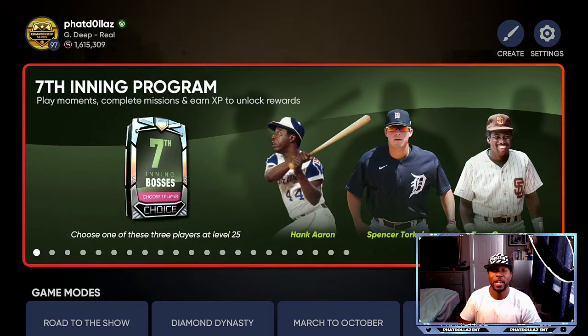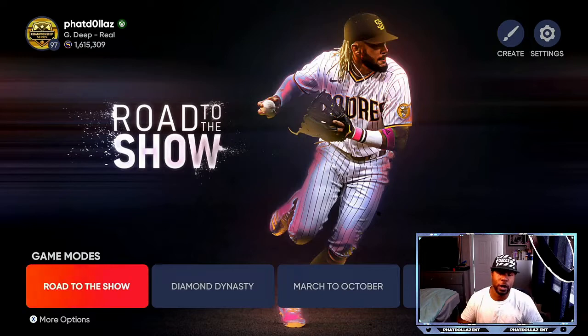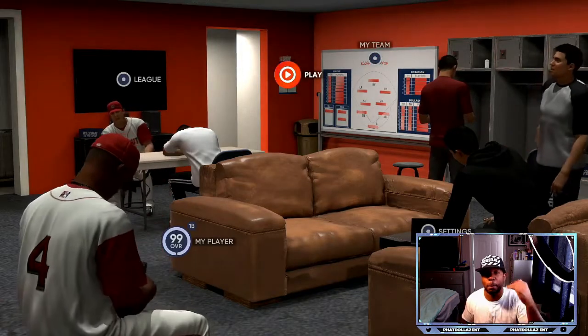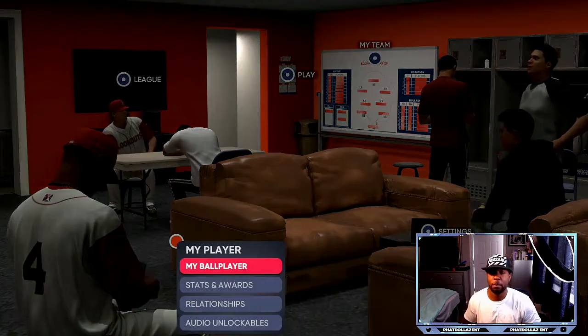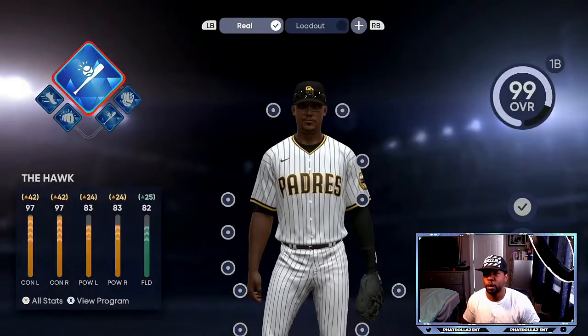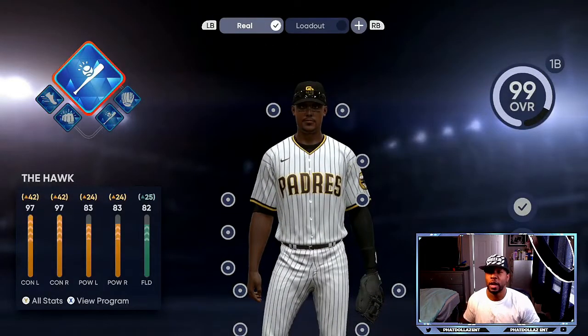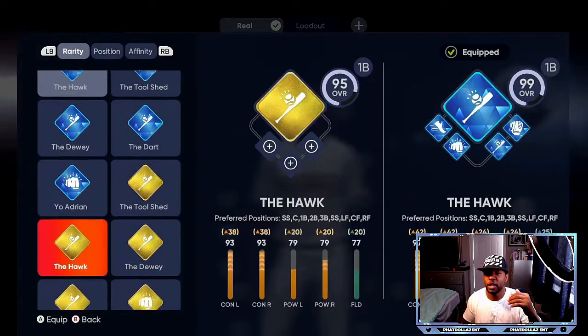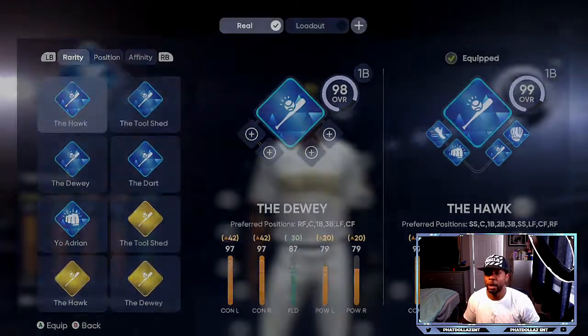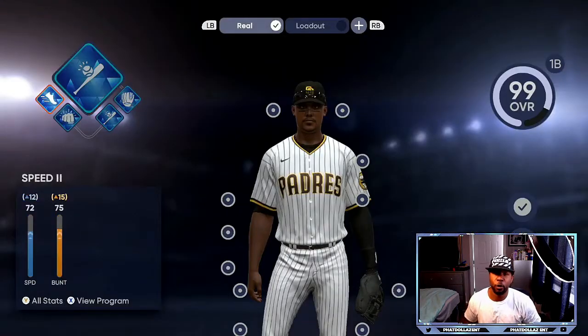Let's get into the best method to get your inning bosses. The first thing you're going to want to do with the XP cap is to make sure that you are utilizing the walk method. You are playing regular games like conquest, and then you are using the ball player method. Come down to your ball player, down to your loadout and to the program — right now I am using the hawk. You can use all of these, every single one of them, bronze to silver. It's going to take a little bit of time, but it's going to help you get the program finished.